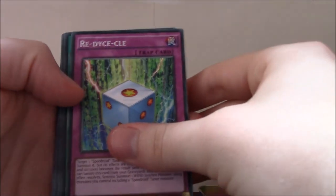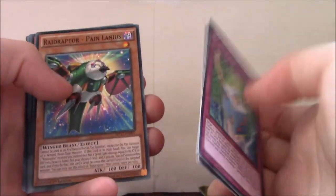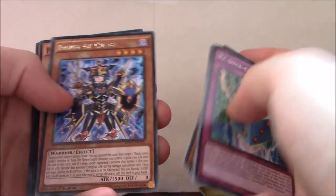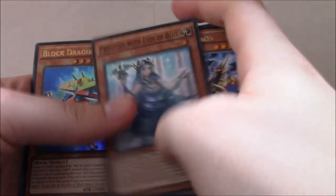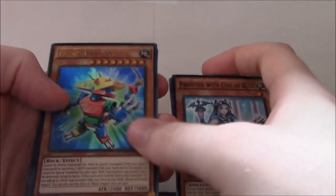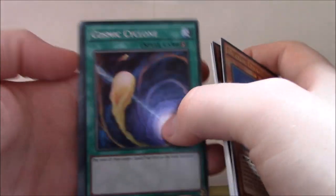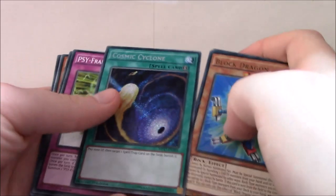Re-Dicycle? Deskbox Base Wonder Xyz, Raid Raptor Pain Lanius, Heavy Freight Train, Derrick Crane, Perform Pal Inflator Tapir, Envoy of Chaos — that's interesting. Priestess with Eyes of Blue — I don't think I have this card, so that's pretty okay. Block Dragon — I have one of these but I don't mind having a second one for my Magnet Warrior deck. And Cosmic Cyclone — this is obviously one of the cards people have been waiting for from this set. Pay a thousand life points, then target one spell/trap card on the field and banish it. So that's nice to have, definitely.